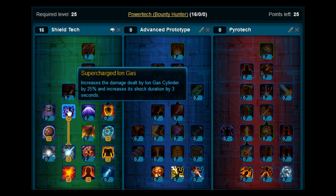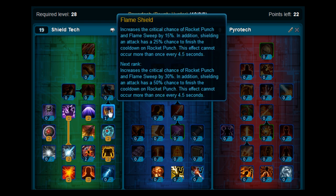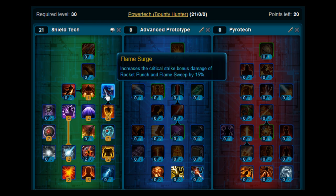Levels 26 and 27, you want to put those points on Ion Screen. Levels 28 and 29, you're going to put those points on Flame Shield. At level 30, you want to put that point on Jet Charge. Levels 31 and 32, you're going to put those points on Flame Surge.